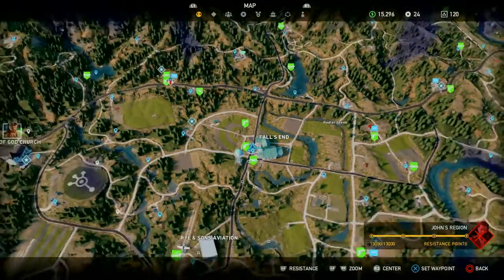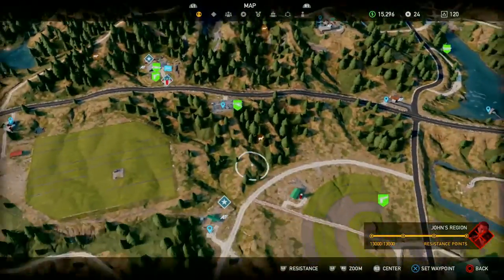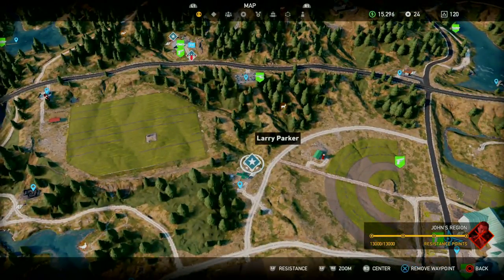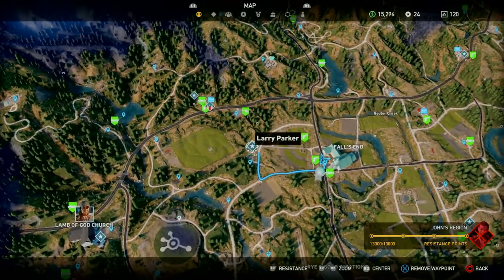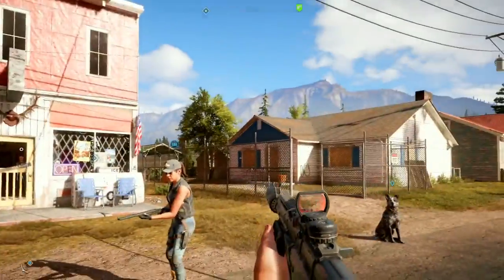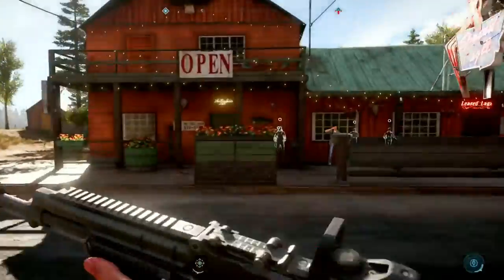Right now we're in Falls End. Let me pull up the world map. This area is in John's region — we've already taken him out, so he's dead. The location is going to be right over here. Falls End is right here and it's just right over here to the west, so let's go ahead and head that way.